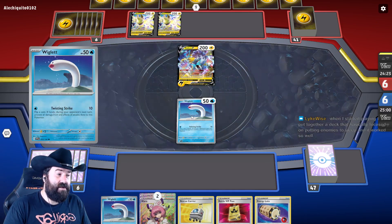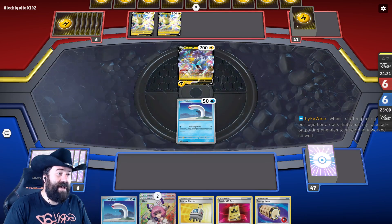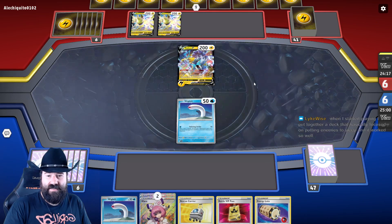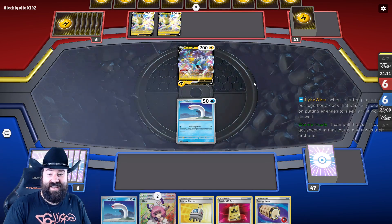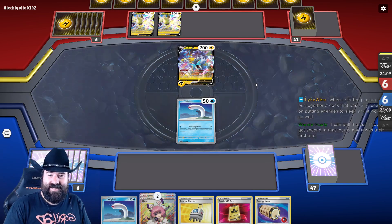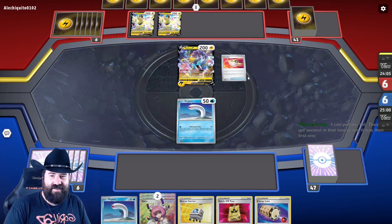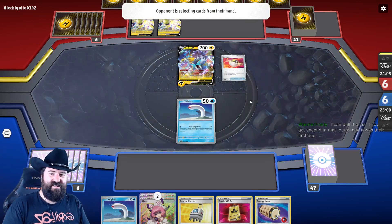One thing that's really nice here is that if we can mill them through half their deck, their hand cranks get a lot worse. They got second in the tourney — their first one — with a stall deck that worked really well. That sounds nice!